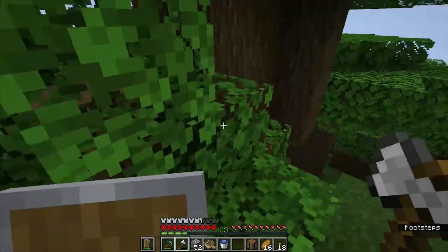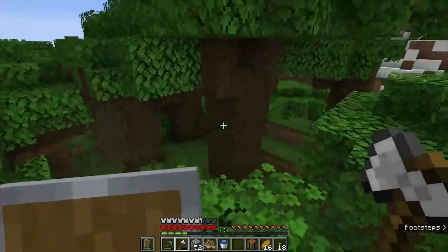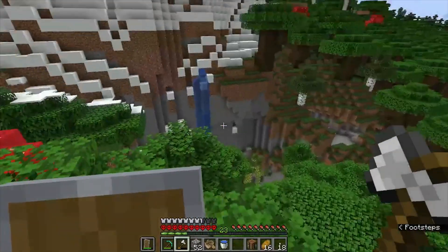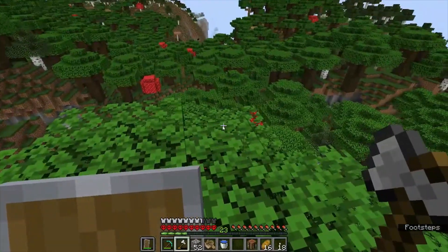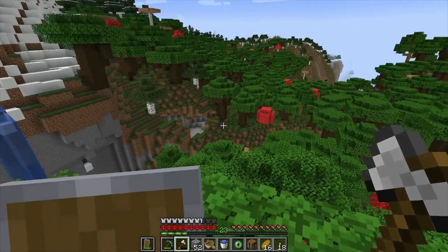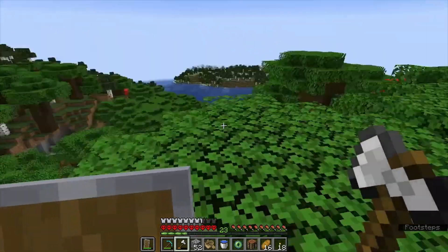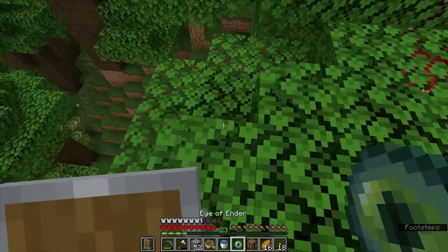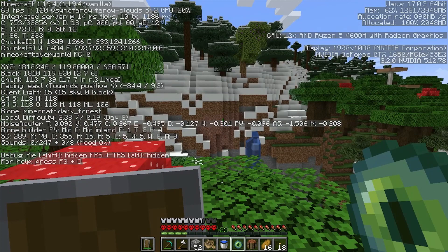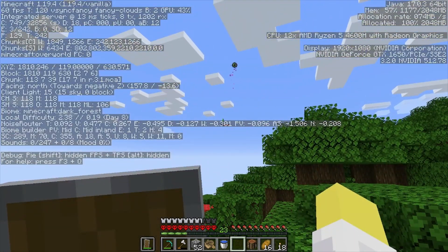There's a lush cave beneath us — I can see the azalea tree. Too bad no endermen spawning here. This could be the spot; we might be getting close to the stronghold. I'm going to throw another eye of ender — it seems a little too soon but here goes. I hope it doesn't land in that cave. We're at coordinates 18 and 630, facing east — okay, we're headed back and we got it.